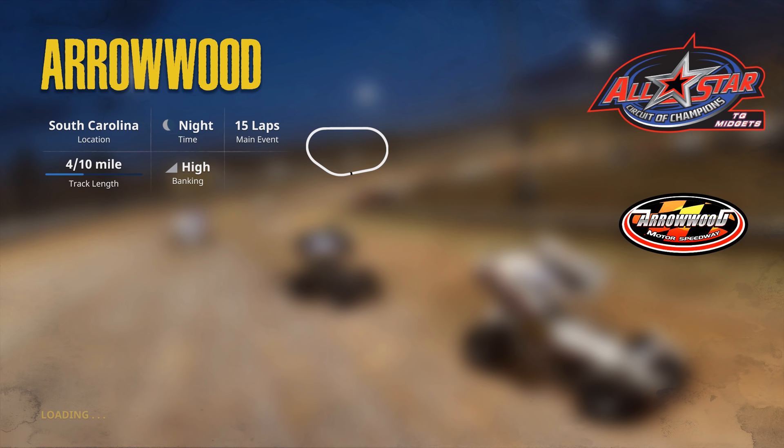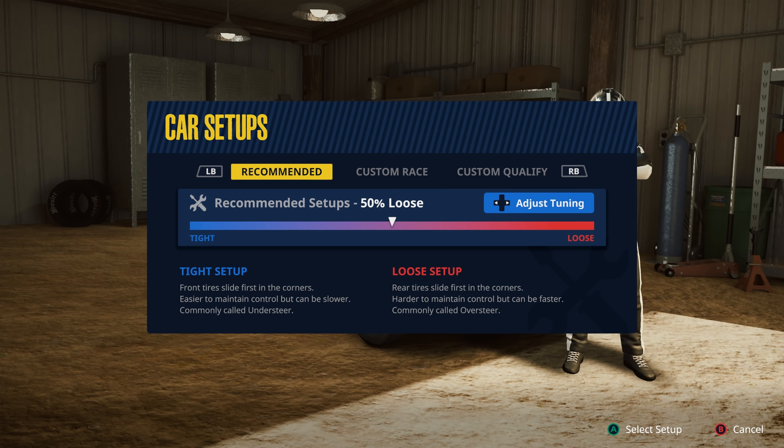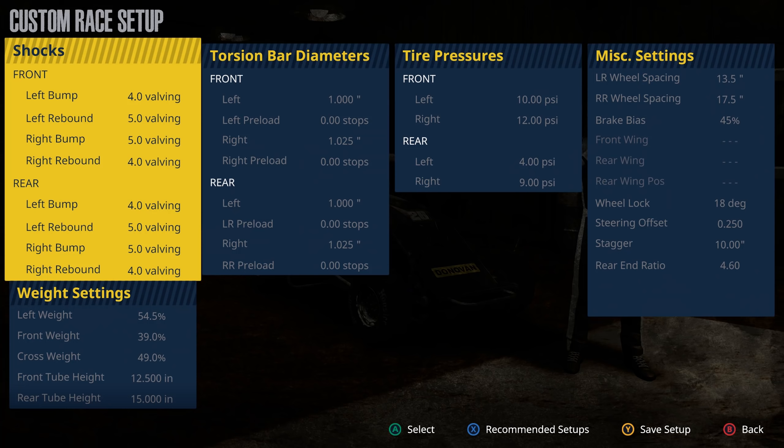Let's go ahead and start the next event and go racing at Arrowwood. I've been playing this game for about a week of solid playing and I've got to say it's just absolutely fun. I already know we're at Arrowwood — I'm going to open this up. I'm not using any preset car setups because in dirt racing you're turning right more than left, so if you go into custom race and edit the setup you can find a happy medium where the car doesn't feel pinched.